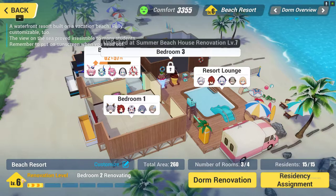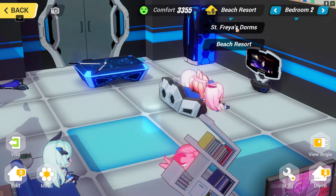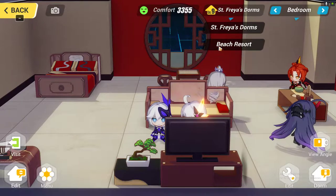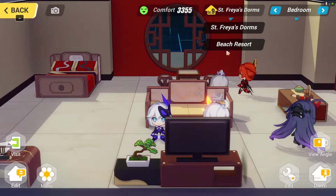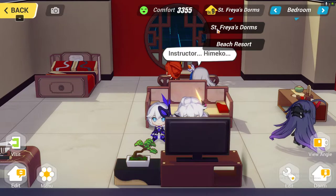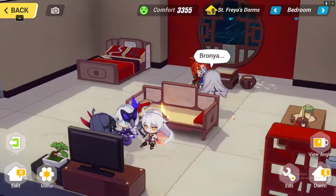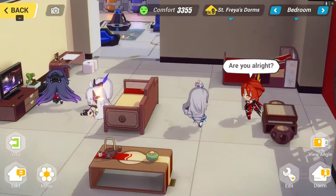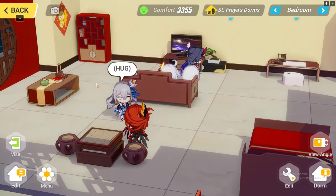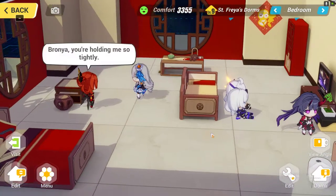The maximum dorm upgrade level is level 10. Mine is at level 6 in this place, and in the Saint Freya beach my level is also 6, while in the Saint Freya dorms it is level 9. The higher the dorm level, the more comfort you are going to get, and the more materials you have in your inventory, the more comfort you are going to get.